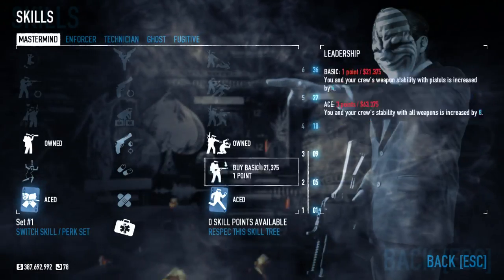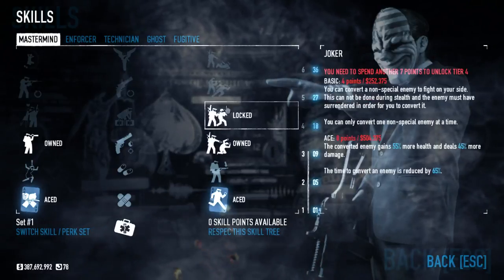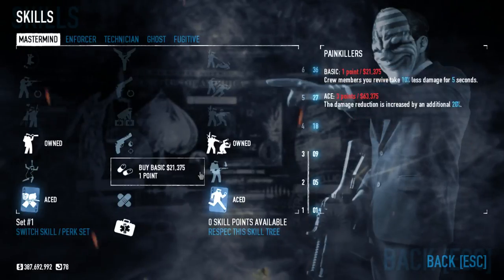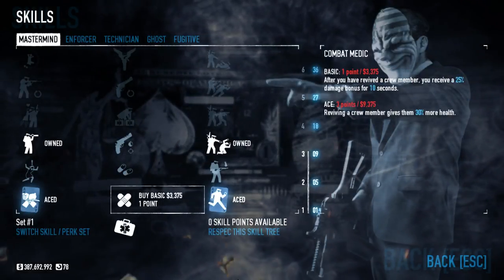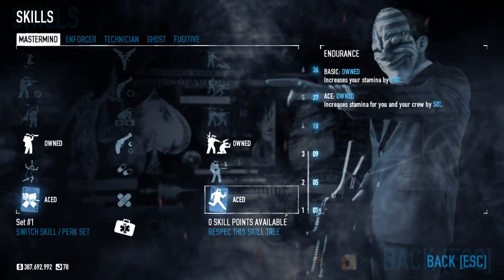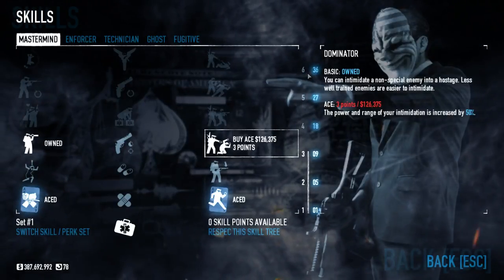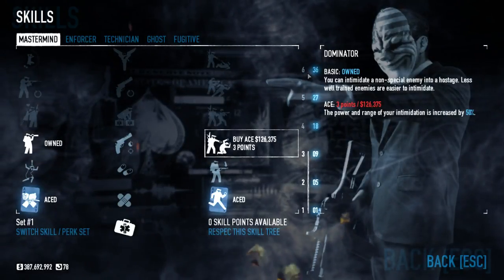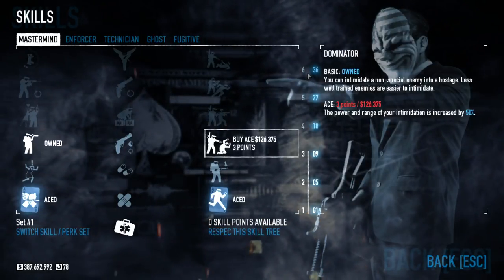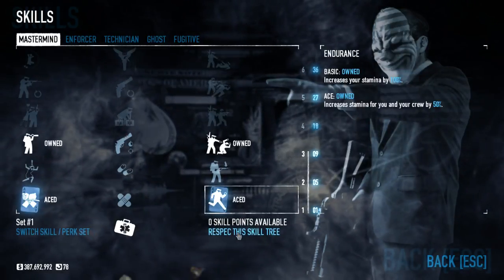Once you put a point into this, you then have these three rows of skills. You don't have to go up in any particular order — you can go straight up or mix around. It's limited by the amount of points you have in each tier. You'll notice that the numbers here are going to be slightly different for new players, because I'm pretty high up in the Infamy or Prestige mode, so I have a discount on how many points I need to get to the top. But I can still go over these skills.